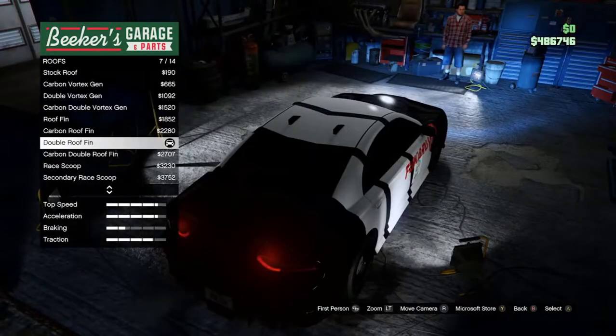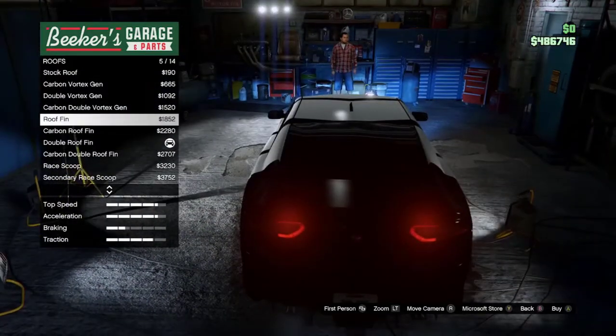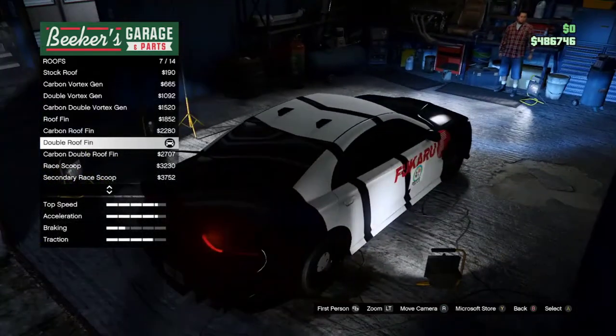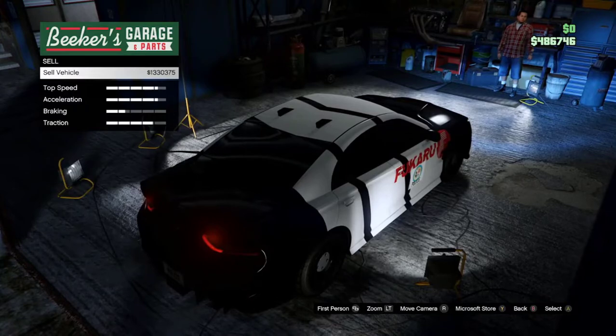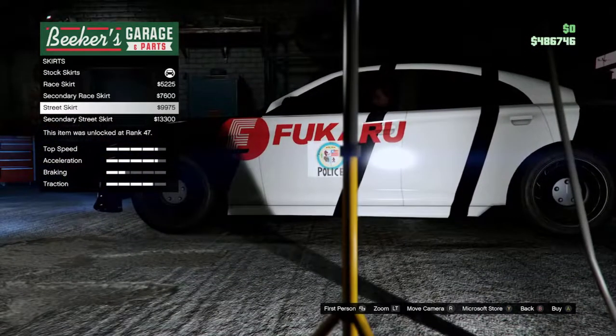No roll cage. Roof — I chose a double roof fin, just to put something up there. If you like another one, good for that. I kind of like the look of this one. Skirt — no skirt. Obviously these are what they look like.